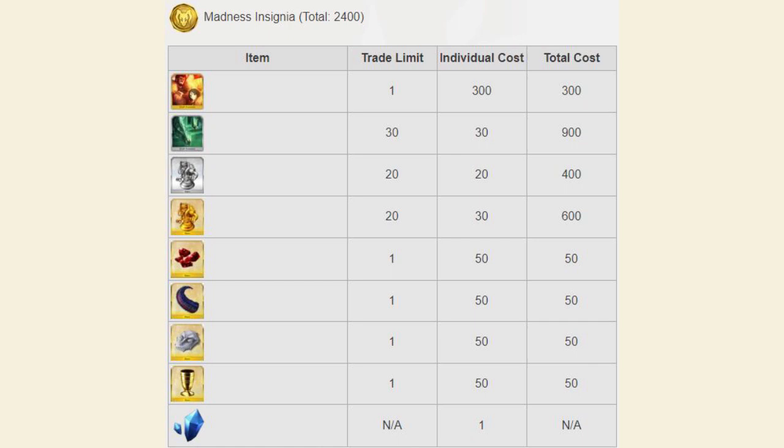I also want to mention that, as opposed to the usual events, you're going to want to actually farm QP for this event. The rate at which QP exchanges for these shop currencies is tremendously good — about one insignia for 10,000 QP. Given that you'll be farming all types of insignias and you'll have plenty of extras, this is an easy way to make millions of extra QP. This is possibly the best event for farming QP outside of the lottery boxes.